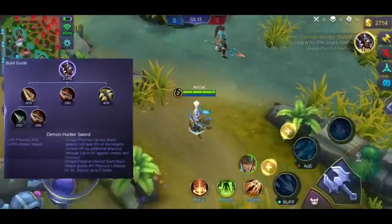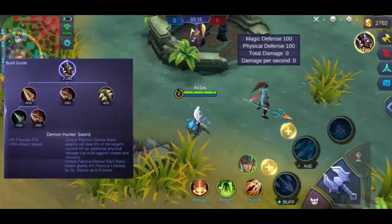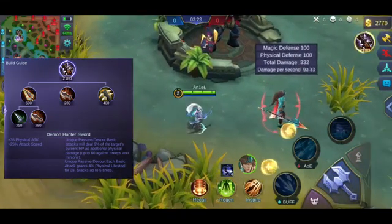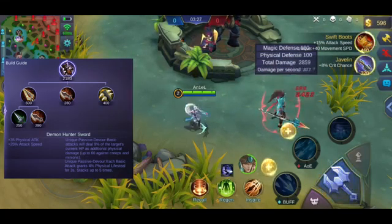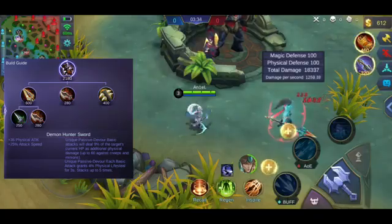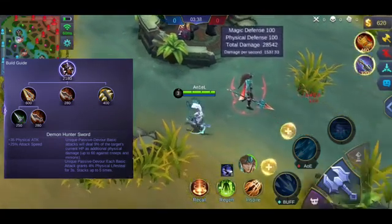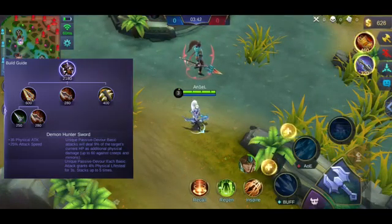Sunod na item natin, ito yung tinatawag na Demon Hunter Sword. Maganda yung item na to para sa mga malalaking HP na kalaban — kung mas malaki yung HP ng kalaban, mas malaki yung damage mo. Magandang pang-counter ito sa mga tank o sa mga hero na may malaking shield, kasi ang shield ay considered as HP pa rin. Pero habang lumilit yung buhay ng kalaban, lumilit din yung damage mo. Pwede mo itong ipampalit sa Haas Claws kasi meron din itong lifesteal.